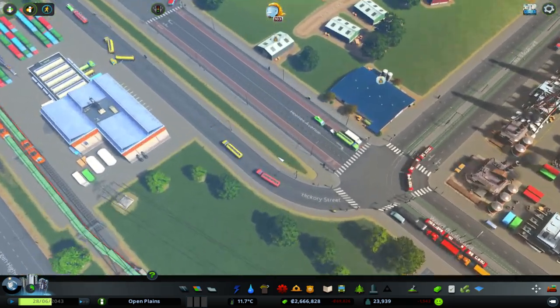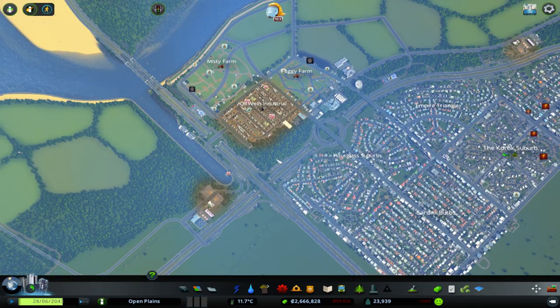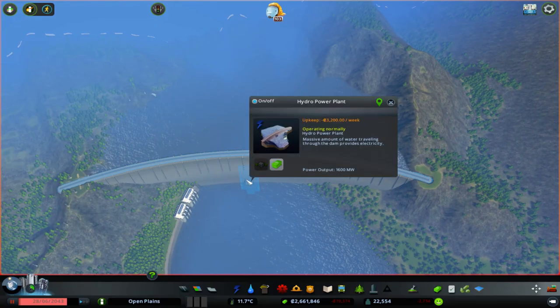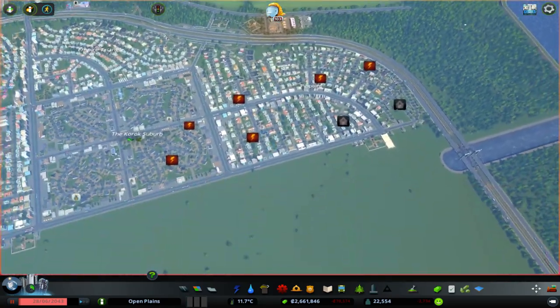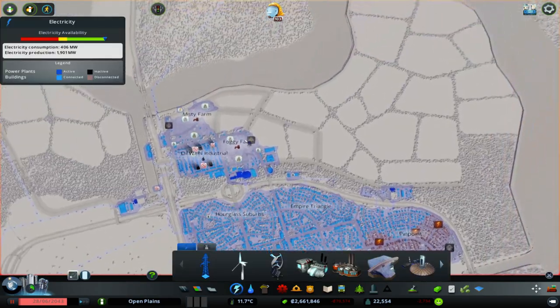The game is struggling here. All the trucks are going super slow. I don't know why. Oh my goodness, what's happening with this power? What? You have power — why can't power get to you? What's that about?